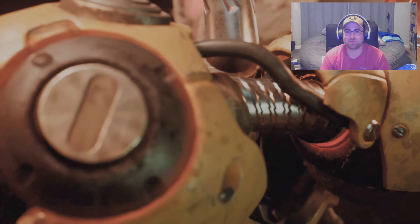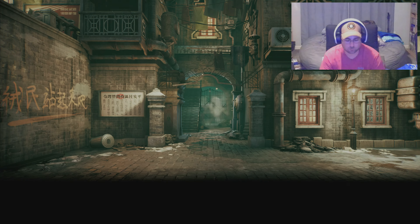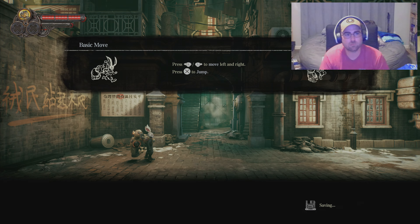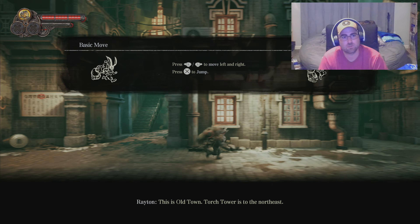Hey guys, Server back here, and today I am reviewing Fist: Forged in Shadow Torch for the PS5. I just finished this game and I'll go over the same five categories I always do: graphics, performance, gameplay/story, replayability, and fun factor — giving each category a score from 1 to 10 and then averaging them up.